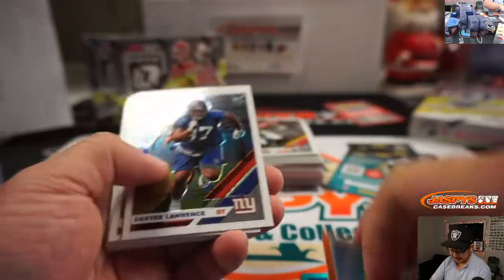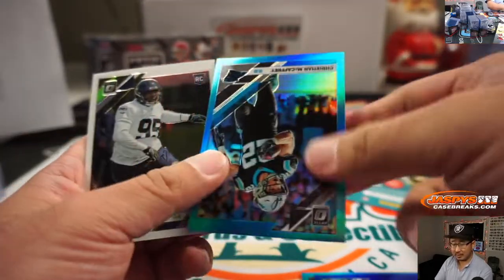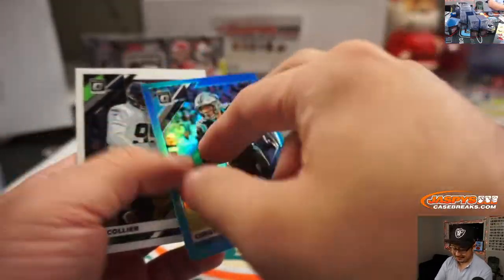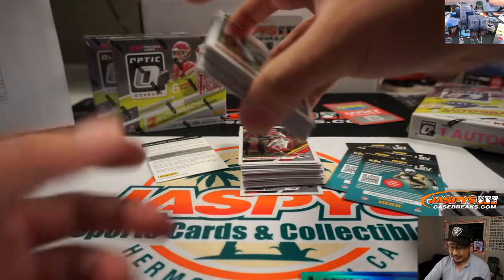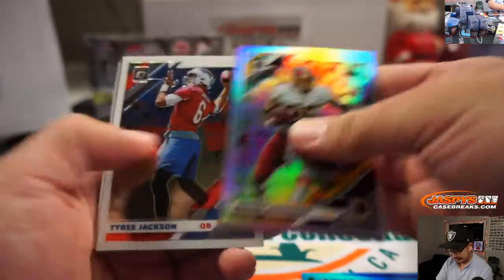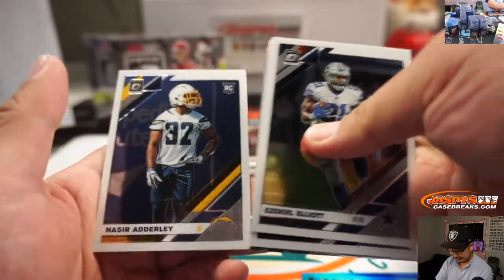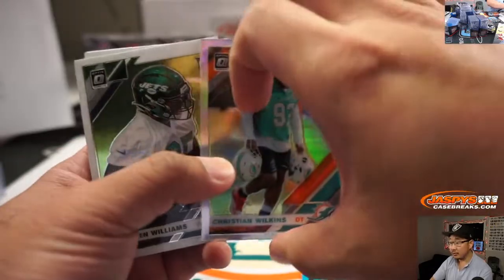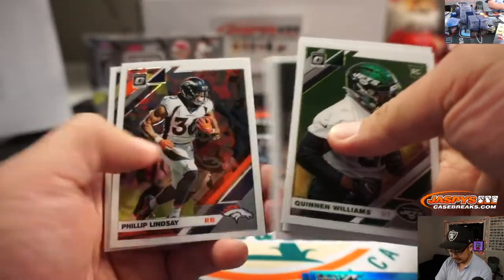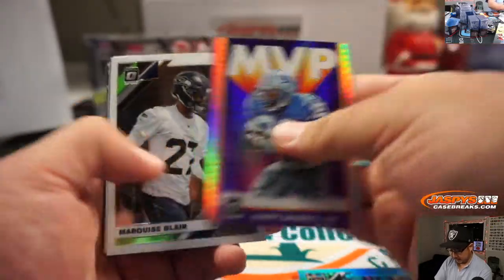Ryan Finley rated rookie, numbered to 199. Another thing I realized when I became a grown-up — cereal is expensive. As a kid, name brand cereal — I never realized how expensive it was. Christian McCaffrey. Christian Wilkins. Jay Sternberger rated rookie, numbered to 99. Barry Sanders.